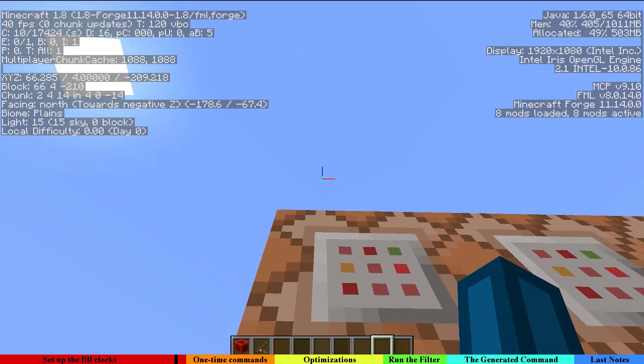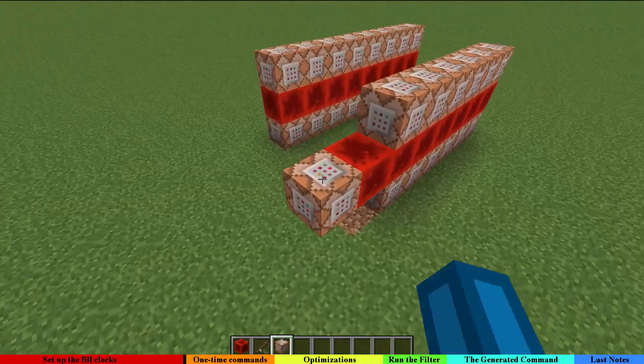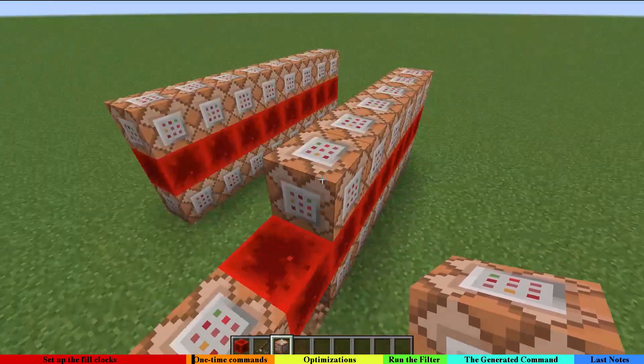The command blocks down there are executed before the command blocks up there. This is the direction and order in which the command blocks get triggered.